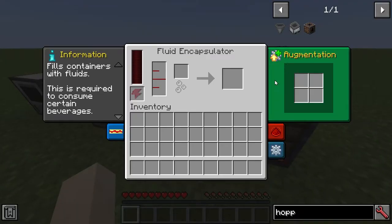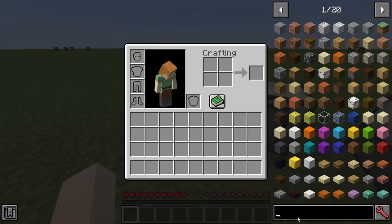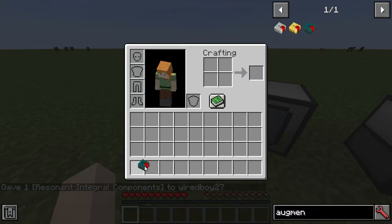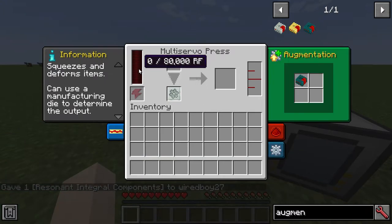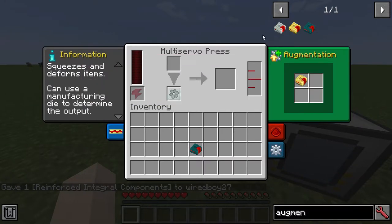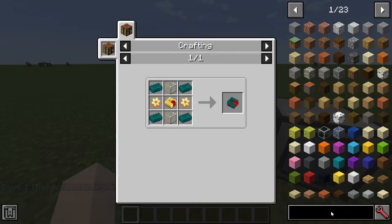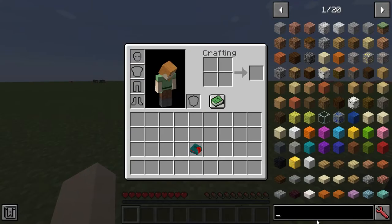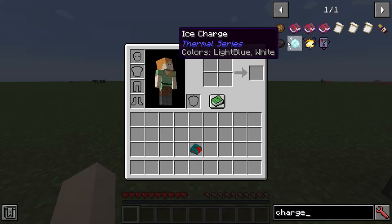If you look at the augments on the machines, the augment system has changed. If you type in 'augment' you can see we've got these resonant augments — there's 20,000 there, so you can see it's going to have 80,000 with that one, or 60,000 with another. These are integral components made in a familiar way. There are also things called charges — the earth charge, the ice charge, and the lightning charge.